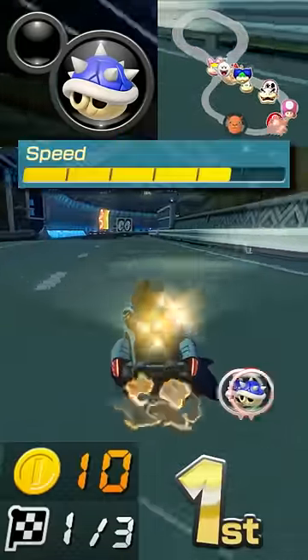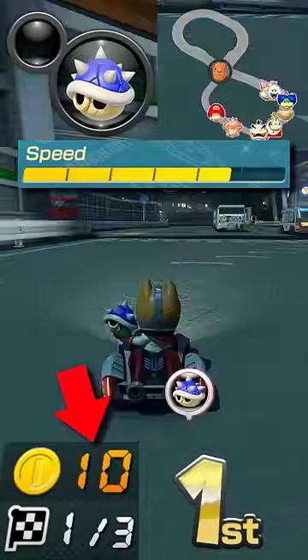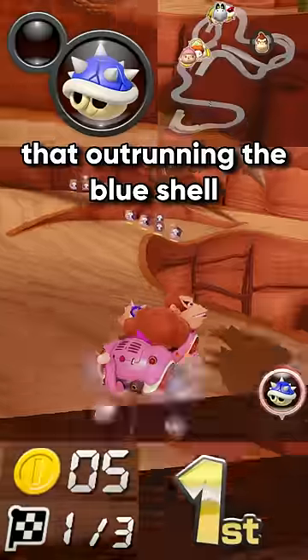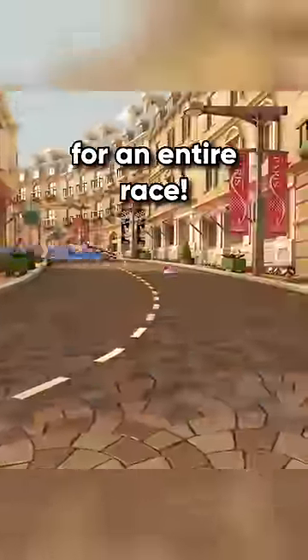Also, using a higher speed stat and having lots of coins will make this easier. As long as you're above a certain speed, the Blue Shell just can't catch you. On some tracks, the turns are so sharp that outrunning the Blue Shell simply is not possible. But on a track without sharp turns, you can actually outrun the Blue Shell for an entire race.